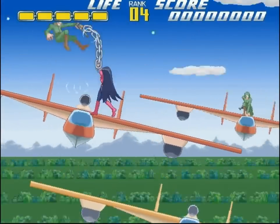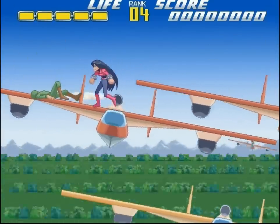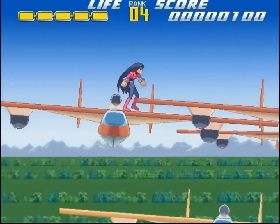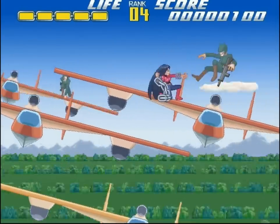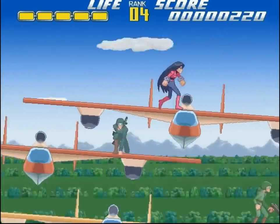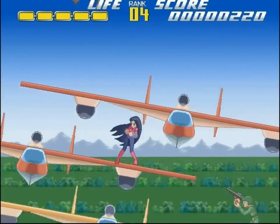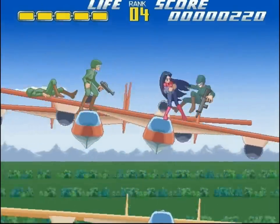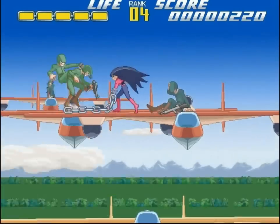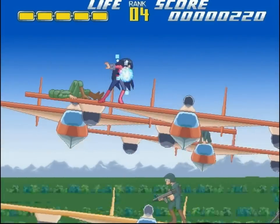Whacking goons with these chains is our main method of attack, and we perform different attacks depending on how close we are to them. Since we have a somewhat limited moveset, one of the most important mechanics is juggling, which we can use to keep large numbers of enemies entirely incapacitated. We have to use our chain's length and its ability to easily juggle enemies to make up for the fact that we aren't exactly agile.